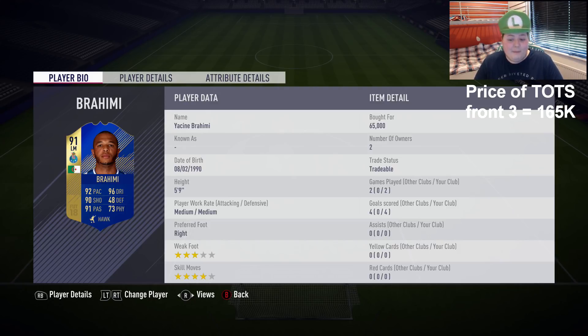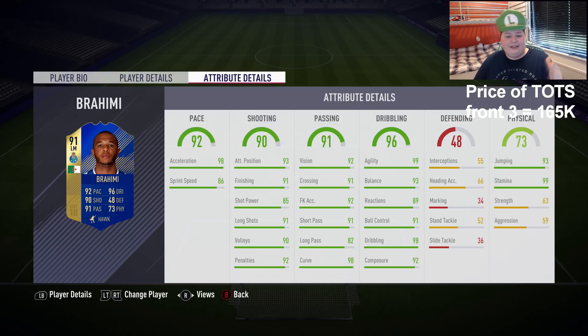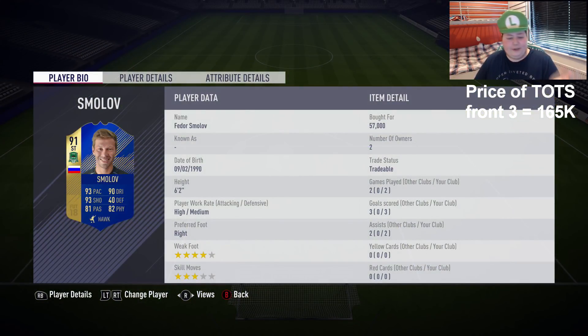Hopefully things can change today. Brahimi - I was playing him at CAM, he got 4 goals in 2 games, not too bad. His in-game stats are honestly just absolutely ridiculous: 98 acceleration, 99 agility is what I'm really looking forward to - seeing if he can accelerate and get that raw burst of pace. Smolov as well - 6 foot 2, high/medium work rates, 4-star weak foot, 3-star skills, not bad.